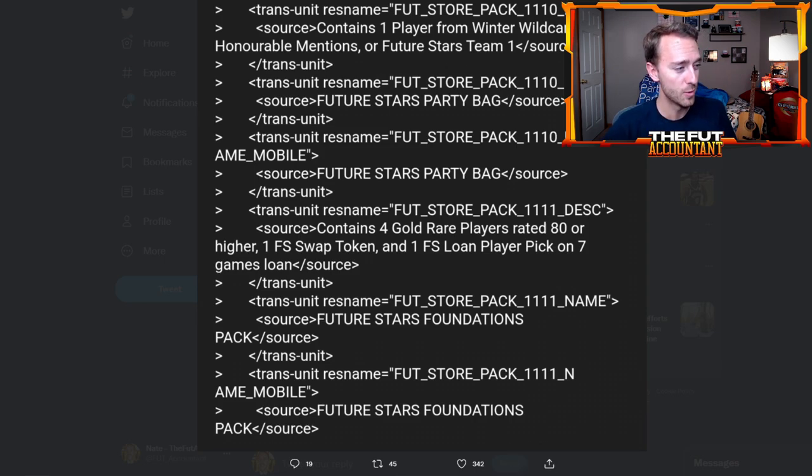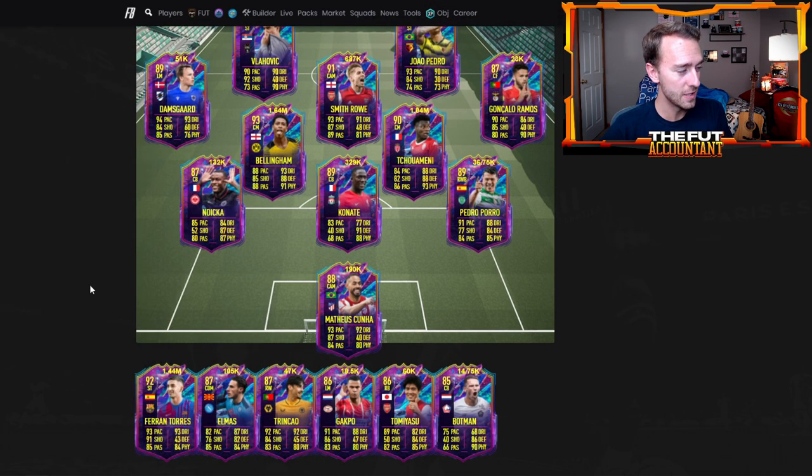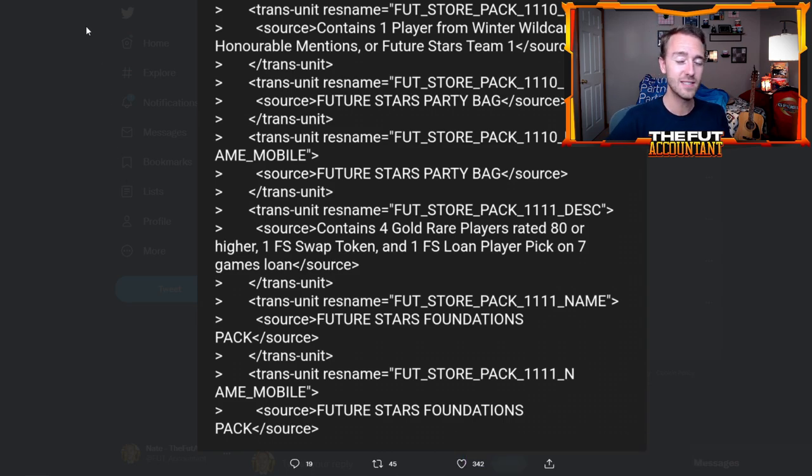Future Stars Team One is of course available right now: Bellingham, Vlahovic, Smith Rowe, Camavinga, Ferran Torres. There's a lot of great options available from this SBC, and it makes you think it might be kind of expensive. So if we're talking about how much it would cost, we have to look back — we've had a few Party Bag SBCs already this year.